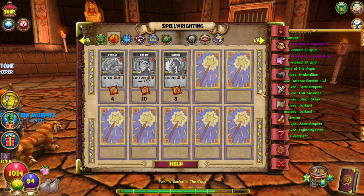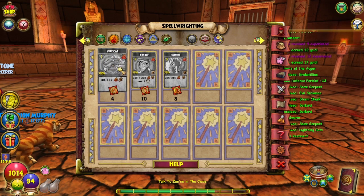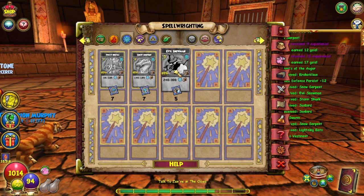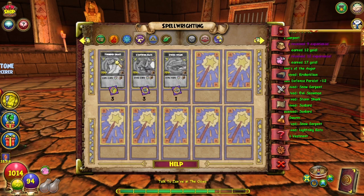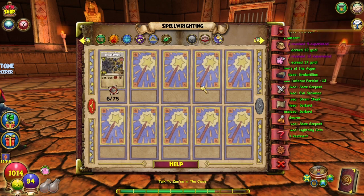At the end of every day of farming I put all the spellments in the shared bank, so just from quite a handful of battles today: four fire cat, ten fire elf, three sunbird, seven frost beetle, seven snow serpent, five evil snowman, three thundersnake, three lightning bats, and one storm shark — except I only had one previously, so I got five of those dropped just today. Numbers can go as low as one per battle but I did get a few sevens — great improvement, great improvement!